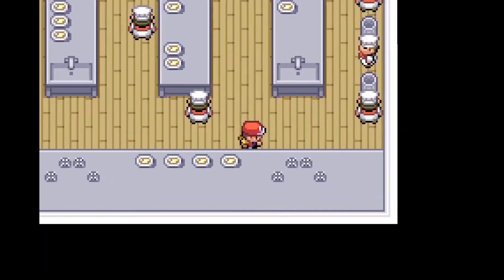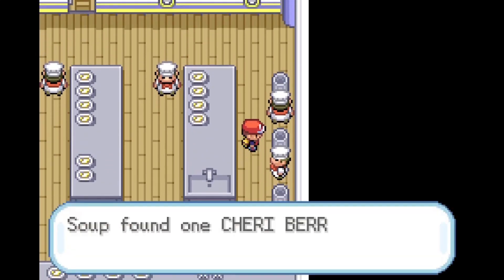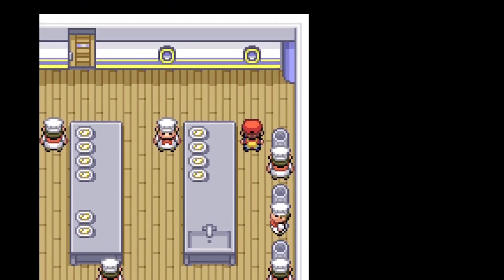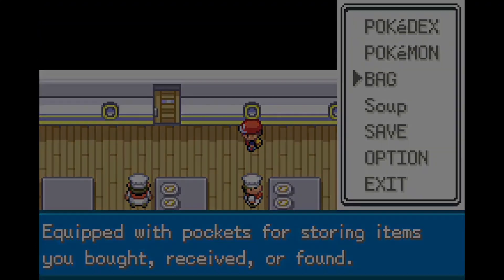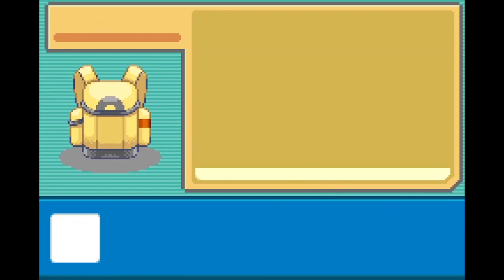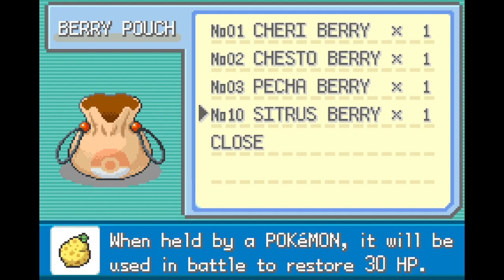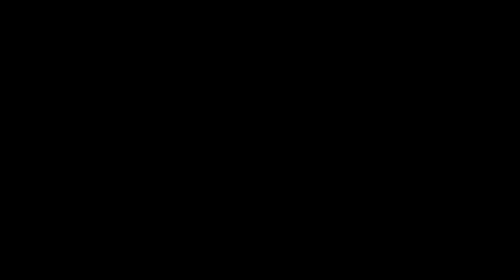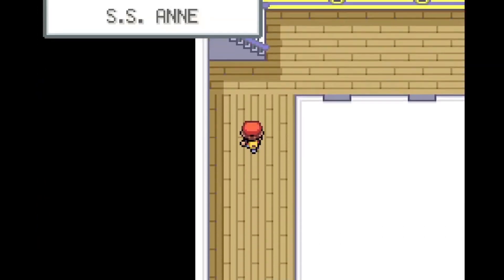Obviously there's a great ball there — you saw that. This is the kitchen! In every single one of these garbage bins it's a different type of berry: Chesto Berry, Cherry Berry, Cheerum Berry, and a Picha Berry. Let me check them real quick — there is a berry pouch. A Cheerum heals from paralysis, Chesto wakes them up, and Picha cures poison. And the berry we got earlier restores 30 HP. Pretty good. And with that, we're done with this floor — we just have to go upstairs now.